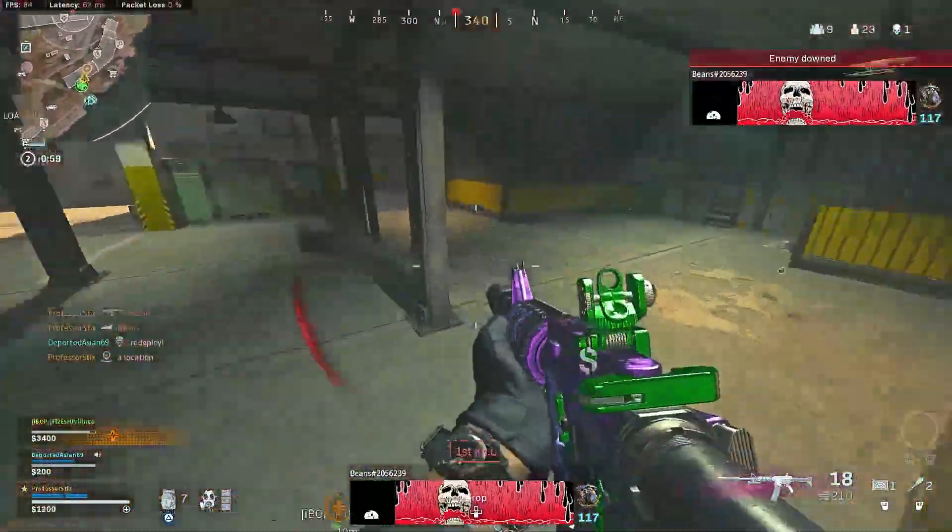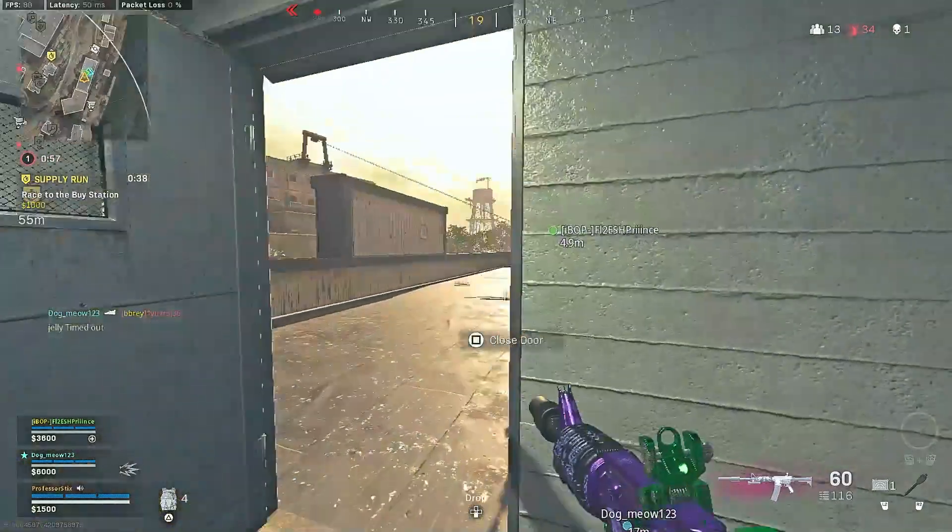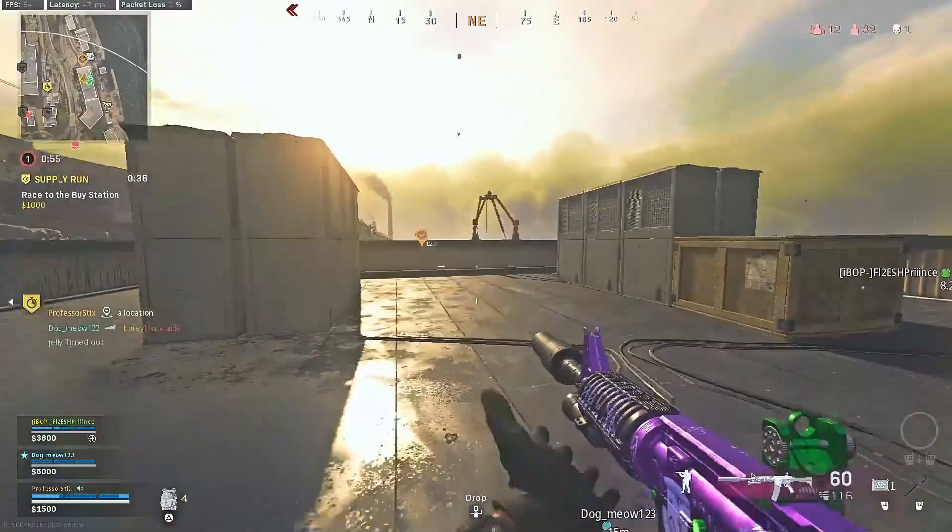Let's take a look at the recoil pattern. We have the Pharah on the left and the XM4 on the right. With the Pharah, it is pretty vertical — it does veer off to the left — but it's a pretty easy recoil pattern to control since they adjusted it. The XM4 also has a simple recoil pattern to control; it is vertical veering off to the right and does have more vertical recoil than the Pharah, but both of these are going to be very easy weapons to control, especially since we're going to be using them at close range.